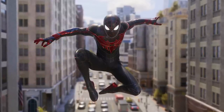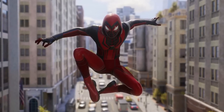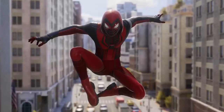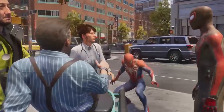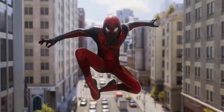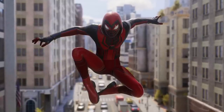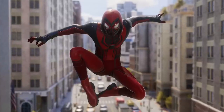At number 24 is the Crimson Cowl Suit, returning from Spider-Man: Miles Morales — and I feel the same about it here as I did then: it's mid. It benefits from having more black on it, and fortunately you can toggle that in the styles menu. I'm still not sure about how big the shoulder pads look on this one. It cuts a very Bruce Timm DCAU shape for Miles, which is a little hard to take seriously in a live-action context.